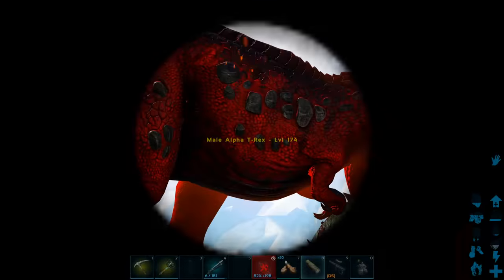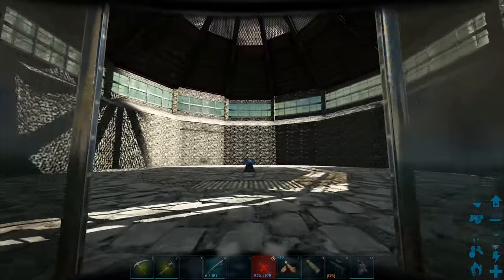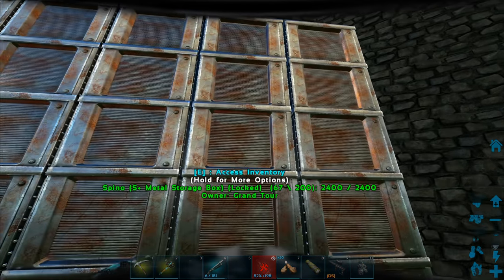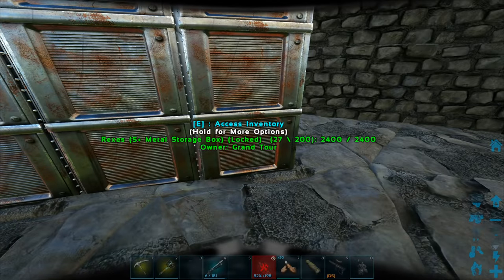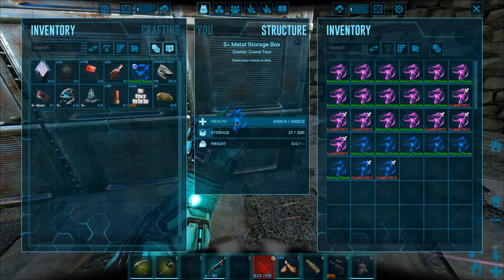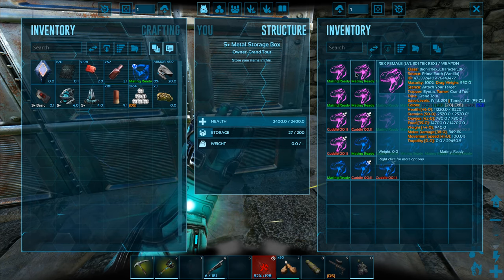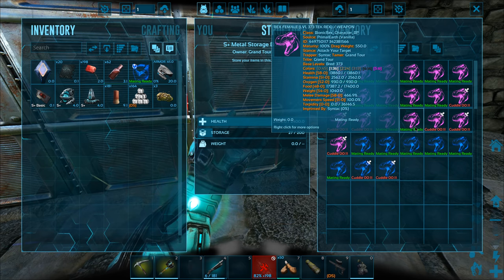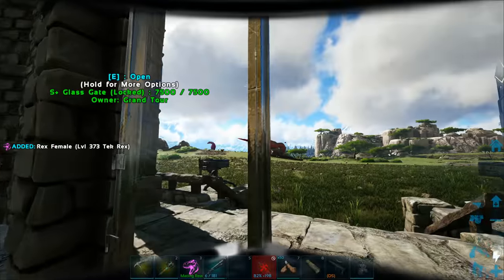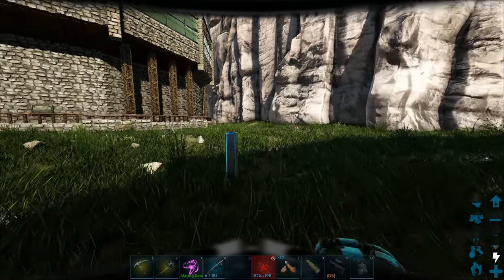We've got an alpha T-Rex over here - I didn't even see you before. One thing I kind of wanted to do - now we can maybe use that alpha T-Rex as something to fight. I'm going to need to go ahead and grab my chibi. Let's just pull out a Rex here. Where are the perfect pair of ones? I'm just going to use this one here - hopefully it doesn't die. We've got to teleport back and grab my chibi and then we'll chuck a tech saddle onto this Rex and take down that alpha T-Rex with it.